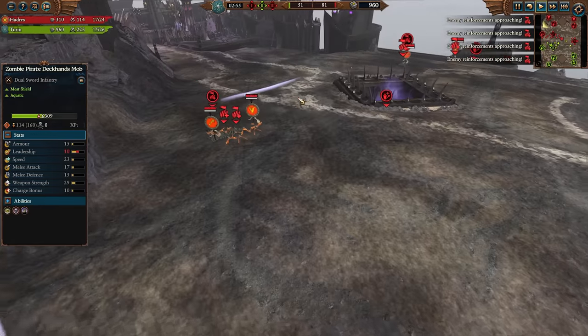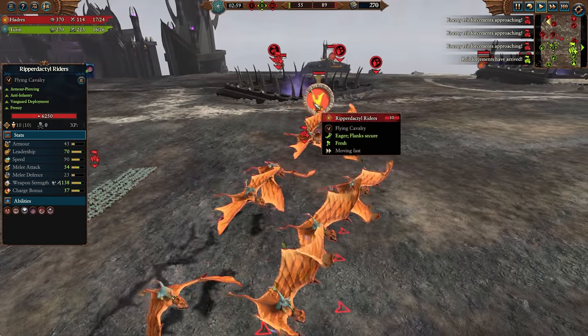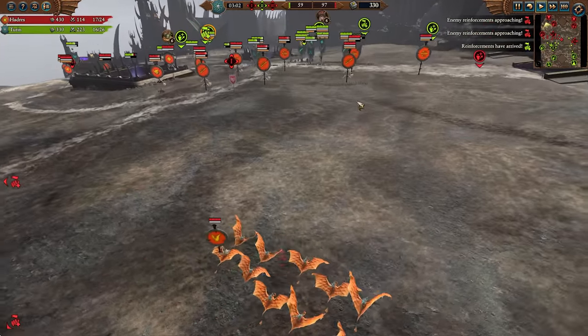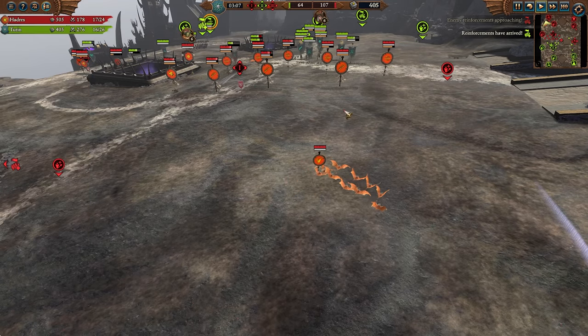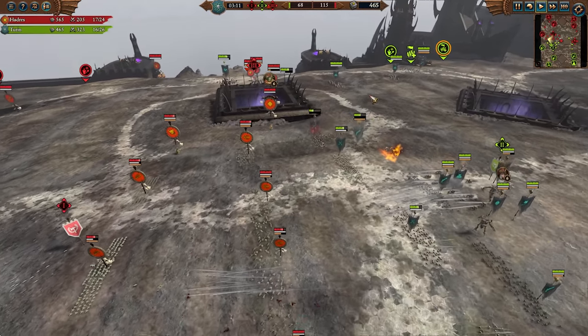It looks like we are going to get some flyers coming in. Ripperdactyls are one of the other hidden gems on the Dino roster — I wouldn't even say hidden gem, I think most Lizardman players really know how good these things are. Anti-infantry, good armor piercing. If you need to fight a crab, for example, they still have super high melee attacks so they can deal with non-infantry armor as well. Burning Head in the distance does go through the pistol mobs, and now we start to push on the bottom.